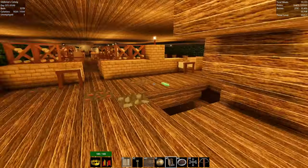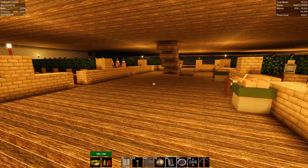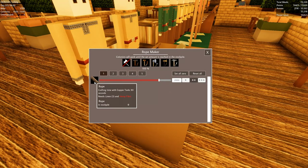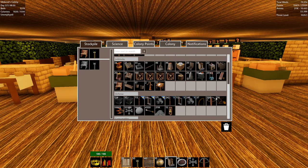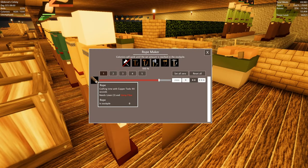I'm waiting for the jeweler's station to pop up. Let me go take a look and see who's doing what — everybody's working. The rope bench needs linen and hemp fiber. We have to process the hemp fiber into something first. The roper's bench only had rope listed — let me check what the recipe actually is.